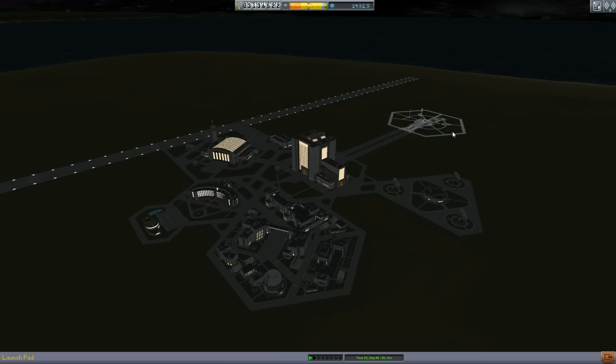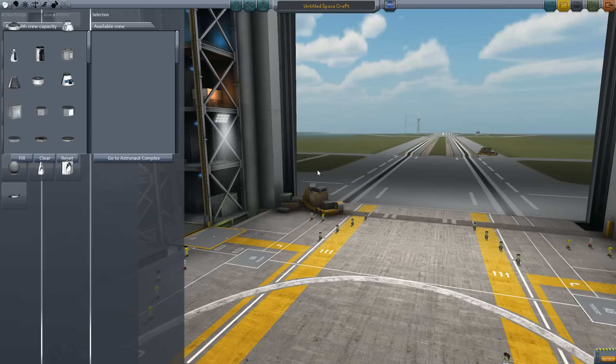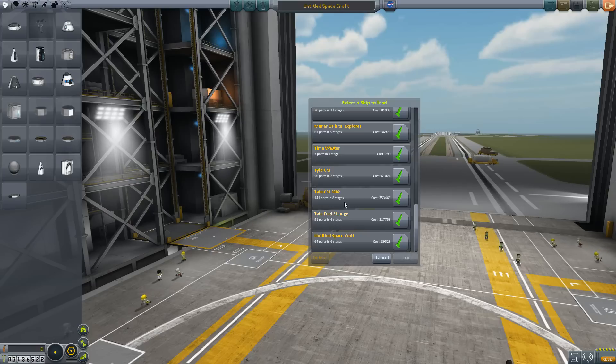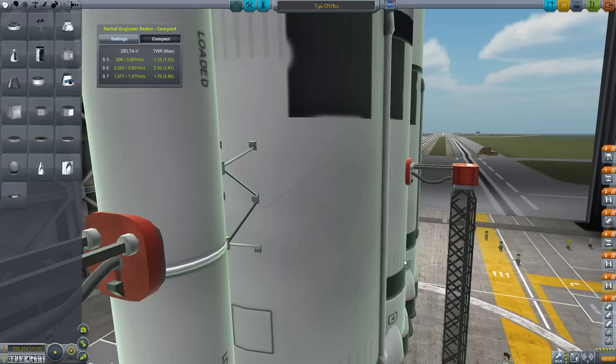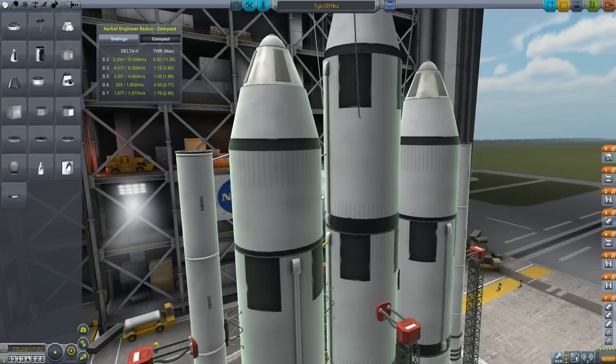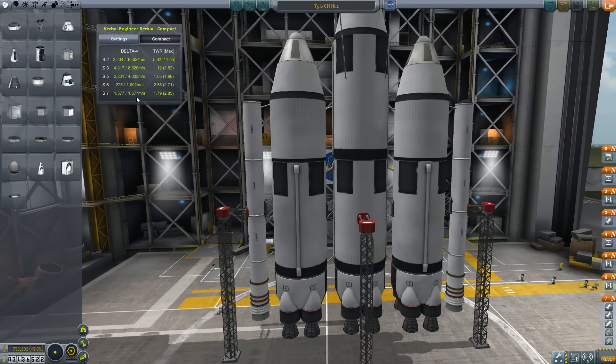Hello everybody, welcome back to another episode of Kerbal Space Program .25. In the last episode we tested out one of the rockets we were building for the manned mission to Tylo and Vol. We're going to knock both of those contracts out on the same mission — at least that's the goal. But we found out very quickly that the ship did not have enough delta-V to get into orbit. We're looking at stages 7, 6, and 5 basically to get us into orbit.